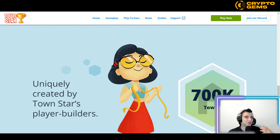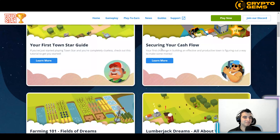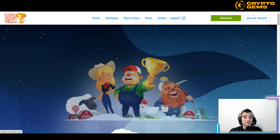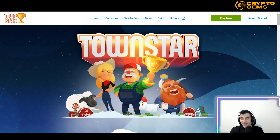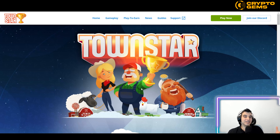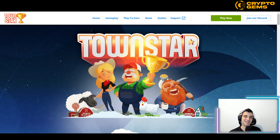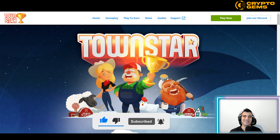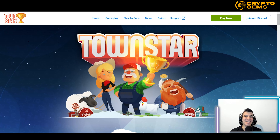All you need to do is visit their website, learn a little about how it works, and check out the guides to maximize your fun and earning potential. Don't forget the flexibility — you can transfer to a different game or sell your assets anytime. Thanks for watching! If you found this helpful, please like, comment, subscribe to the Crypto James channel, and I'll see you in the next one.